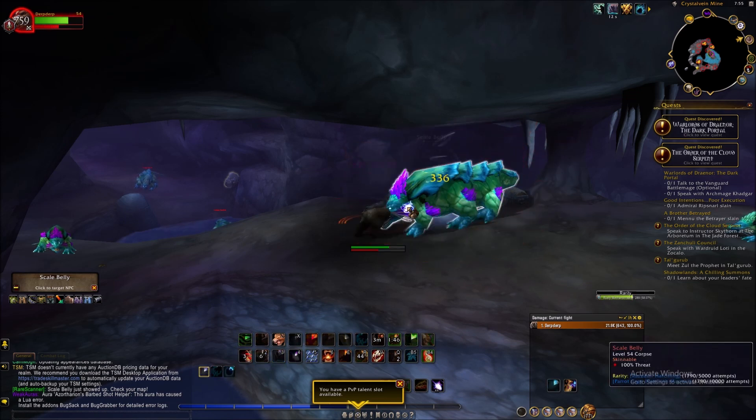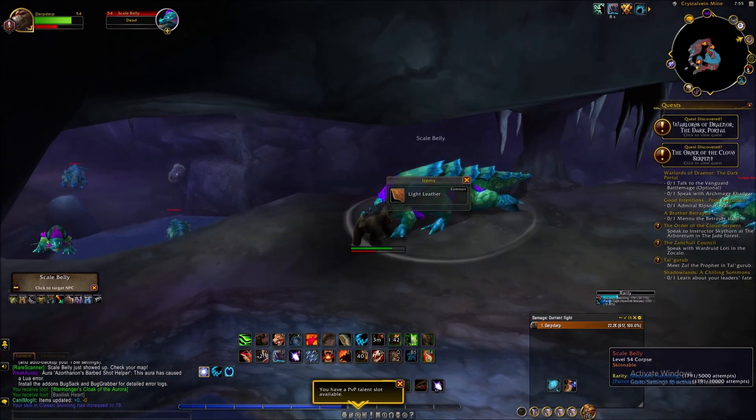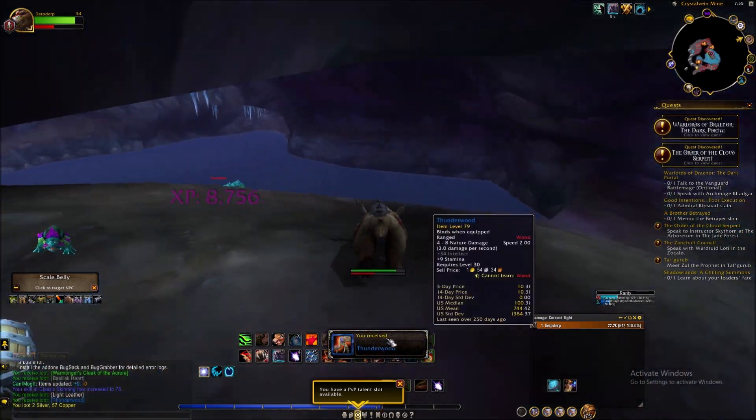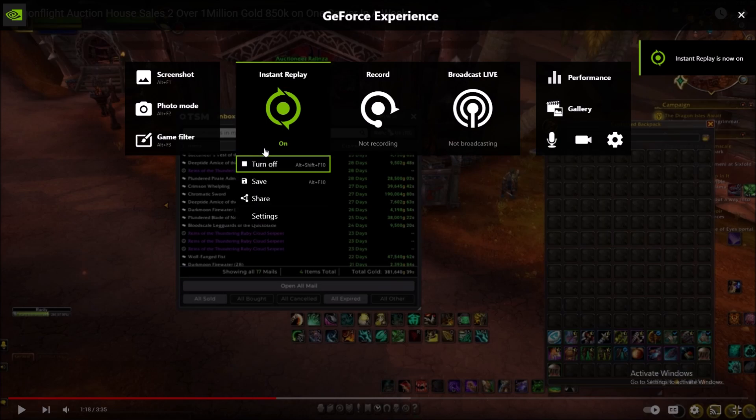There's also a chest that spawns and can drop some more cool transmog loot. Here's me selling one for 200k — check your auction house before you go farm this, and peace.